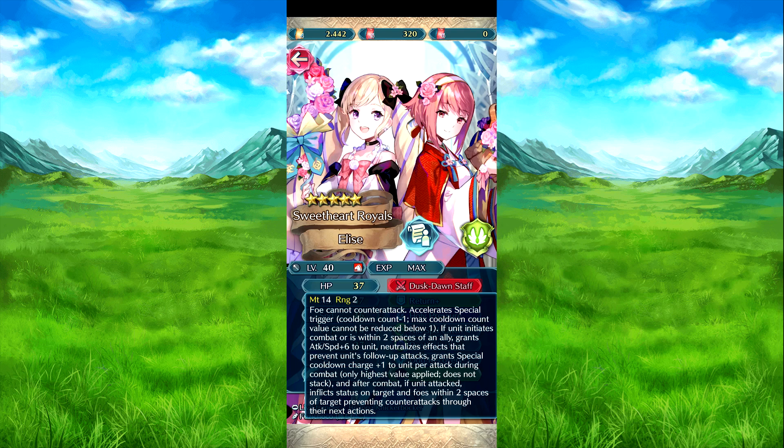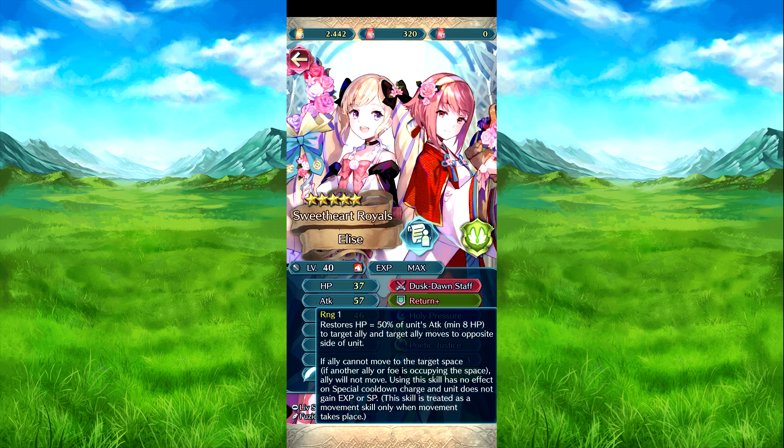Then there's the Dust Staff unit. They basically have full-on Wrathful Staff, Flash, and a whole bunch of other stuff. Return Resource heals HP equal to 50% of attack, minimum eight, to the target ally, and target ally moves to the opposite side of them. If the ally can't move or both are in obstructions, they do not get experience or SP.